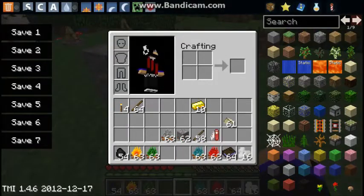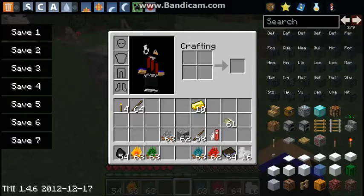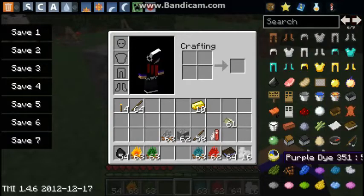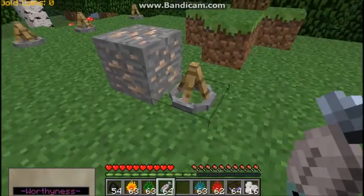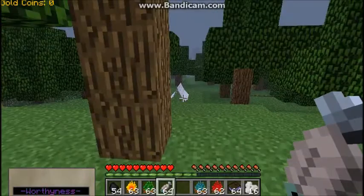Why isn't this working? This isn't working for me, but what it's supposed to do — let's see if it works with fish. It's supposed to cook all of them. Yeah, you see — it cooks all of them, every thing in the stack. That is the god of all campfires.